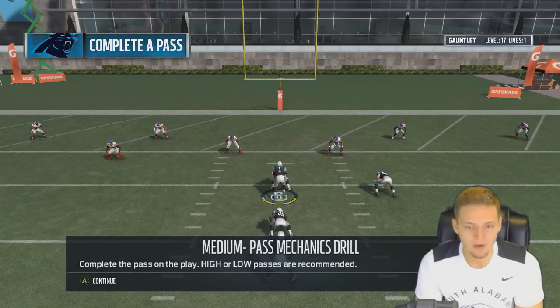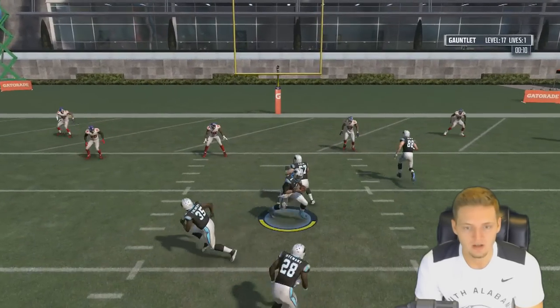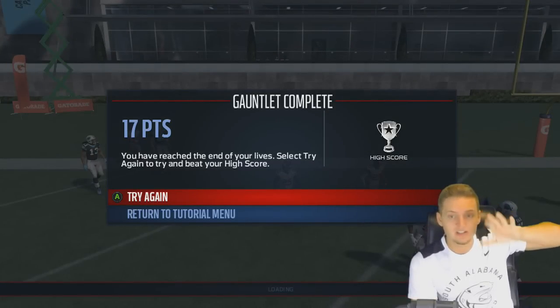Complete the pass on the play — higher-low passes are recommended. Who are we throwing this to? Greg Olsen in the back of the end zone. That's it. Level 17.